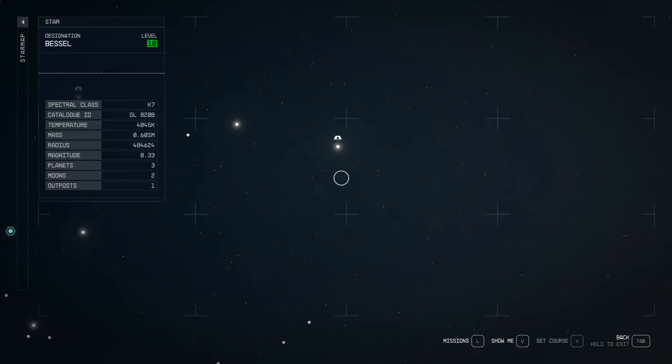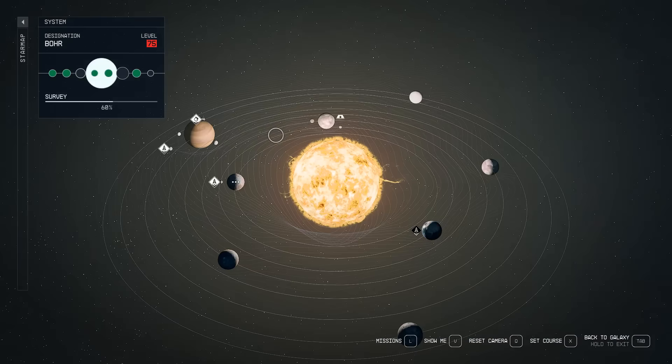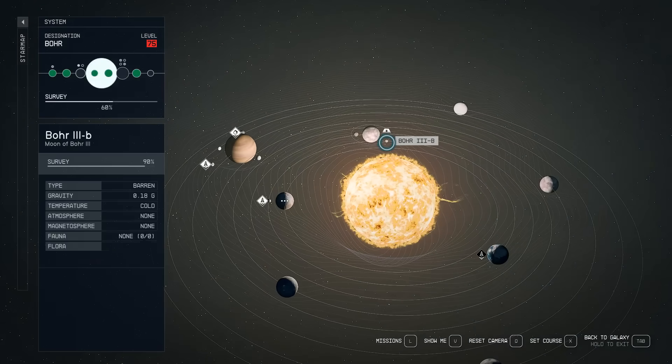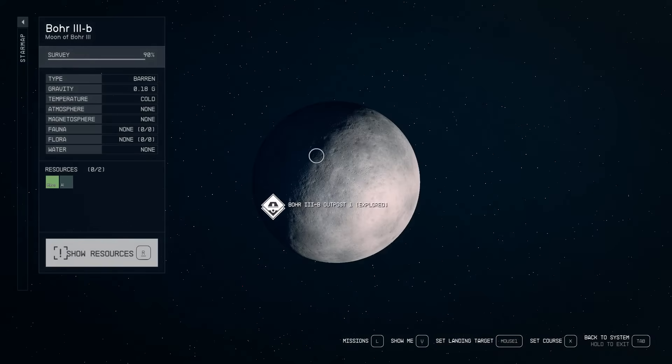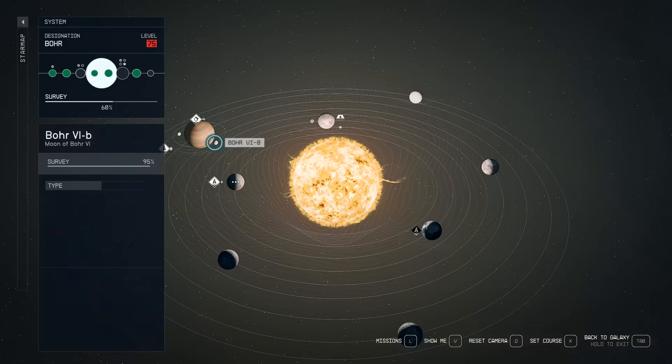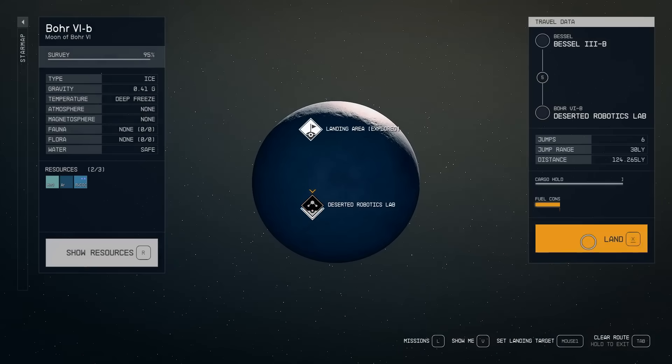So let us know in the comments if you know a location that has a static spawn like this. We'll go back to this deserted robotics lab. These are newer planets — I'm just now trying this route, so I do forget them.